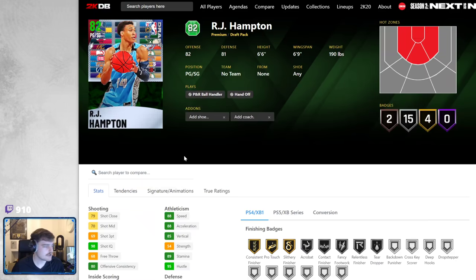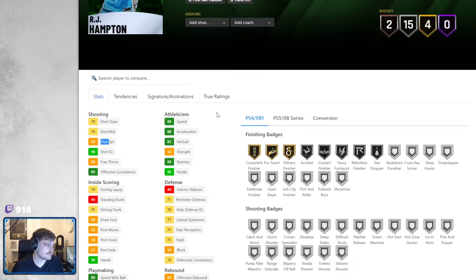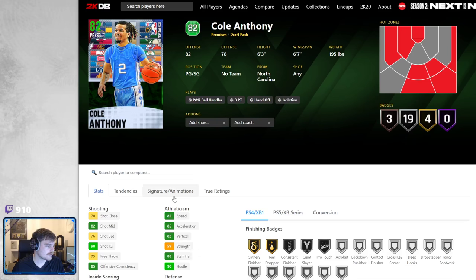Now we've got Orjay Hampton, who went a lot lower than people expected in the draft. He's got hot zones basically nowhere, which is a big problem on current gen. No shooting badges, 69 three-point shot. Really good speed, 2-ball and acceleration, silver quick first step, no defense at all. I never went over the SIGs for Cole Anthony — Cole Anthony's SIGs are profile behind the back.